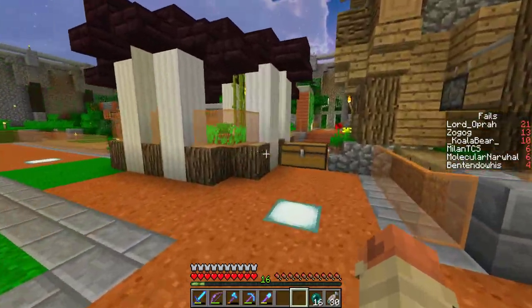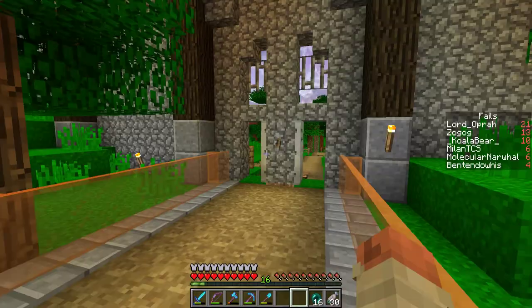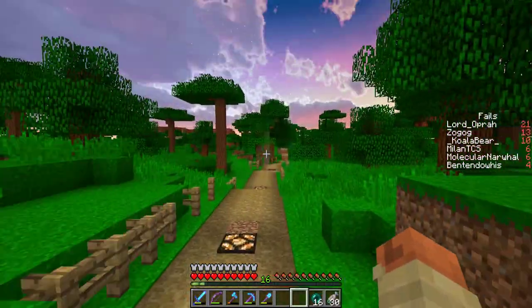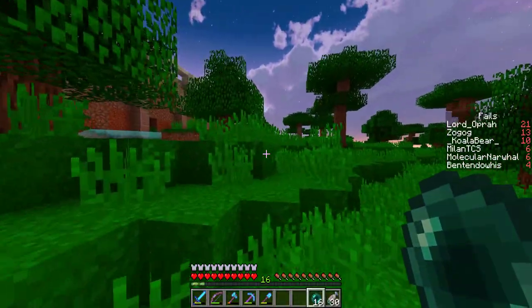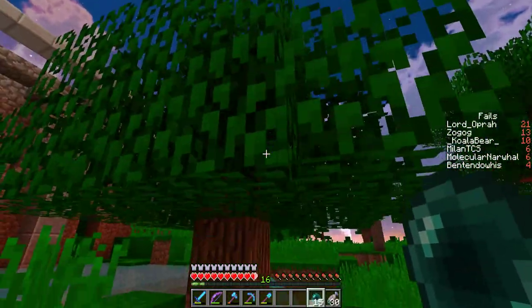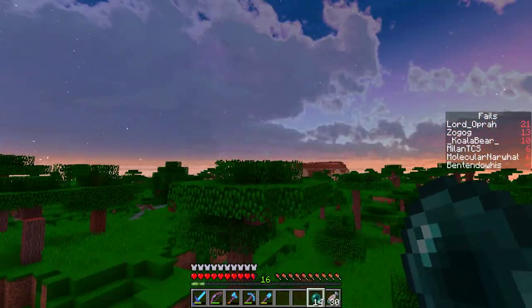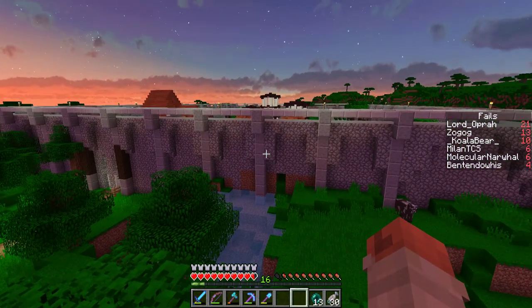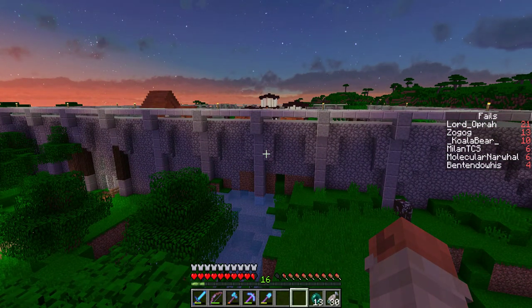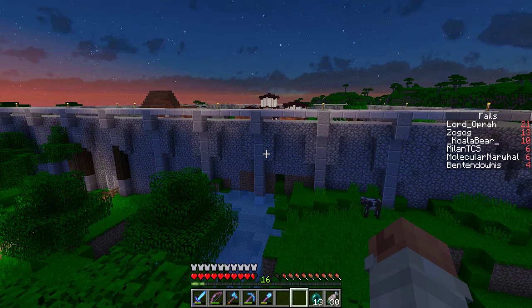That's his design — it's more of a town type of format, kind of a palace, a fortress kind of area. It's very cool, I like it a lot. He's definitely got good stuff going. I hope you guys like what he's built. As I said in the beginning, if you want to check him out, his name is Milan TCS on YouTube, just like he is on the server. You can find the link to his channel in the description below. Honestly, he's a hilarious guy — he's probably the funniest on the server. He's a riot, honestly. Please check him out, he's awesome.